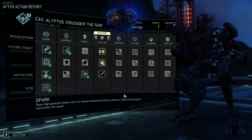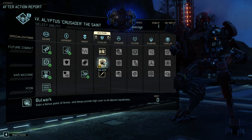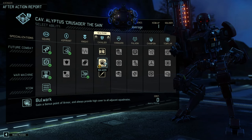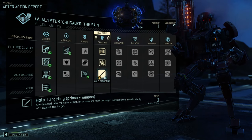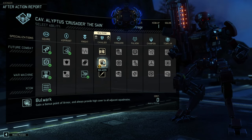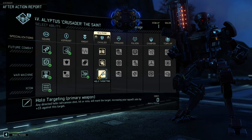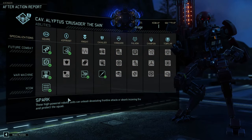Crusader, our Mech, can finally take hold of targeting. Bonus point of armor and always providing high cover for adjacent squad mates isn't bad either — torn between both. That bonus point of armor isn't bad, and the high cover is quite tempting. But I like the better to-hit chance.